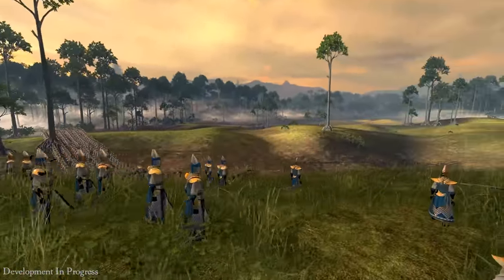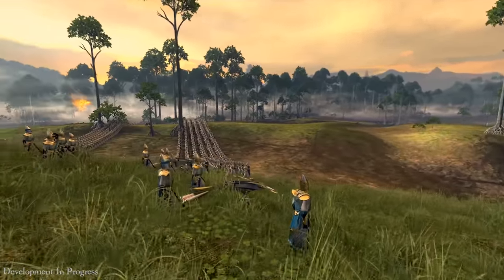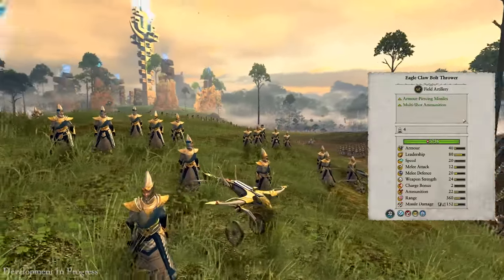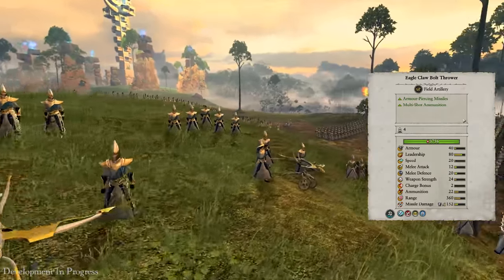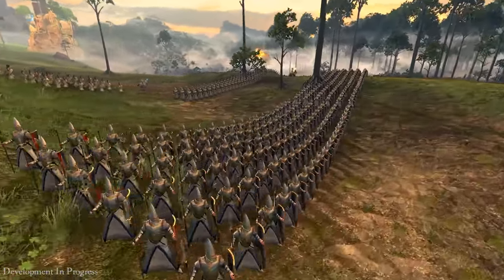A unit some may recognise from the Fallen Gates battle is the Eagle Claw Bolt Thrower. Interestingly, this is the only piece of artillery available to the High Elves, but it's very flexible, carrying multiple types of ammunition suitable for both infantry and large units.